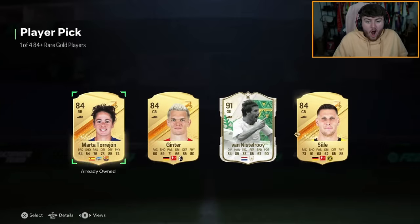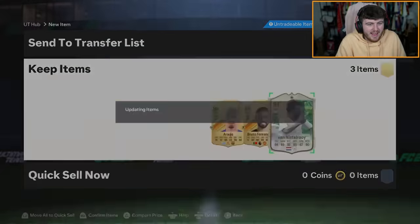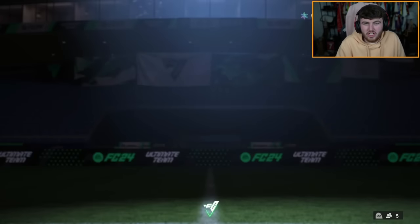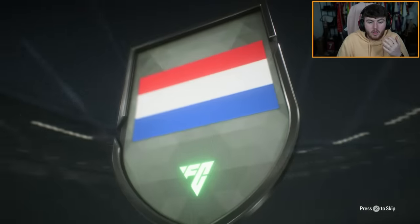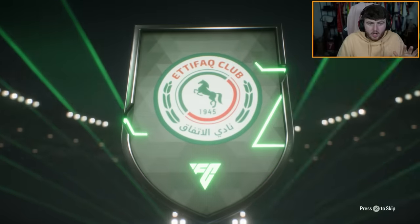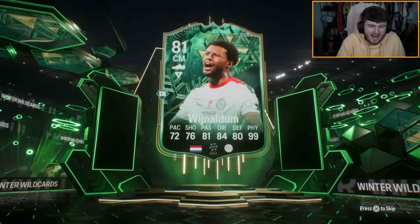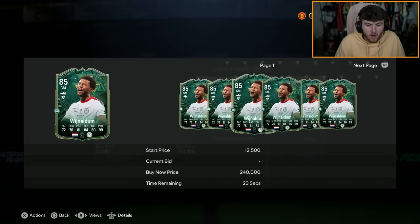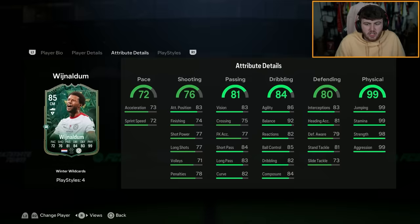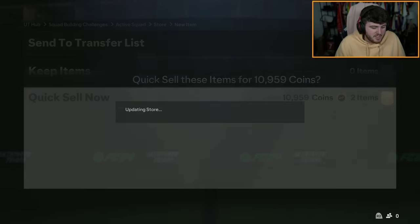Van Nistelrooy! We get ourselves our first icon for Rivals Rewards in Foot Champions. You'd love to see it. Is that a Winter Wildcard? We get one - let's go! We got ourselves Wynaldum, who I'll be honest - the card is very average, but we'll take it. Another Winter Wildcard packed and we got to see the animation this time, which is real nice. He's got 99 physicals. I'm discarding him because he's worthless, but we'll take it.